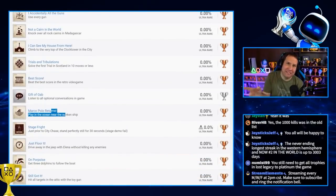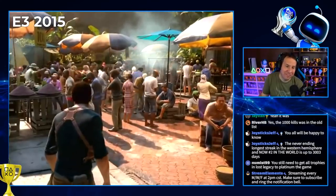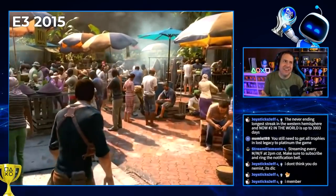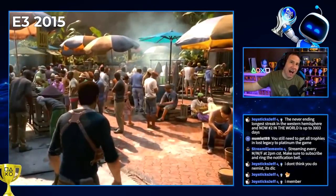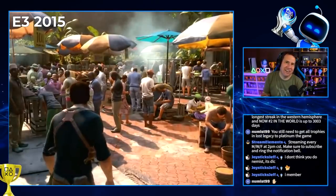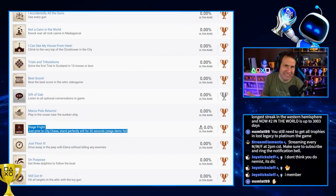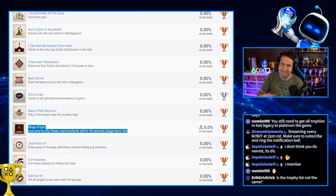'Stage Shreds' — this is one of the best moments in E3 history. Raise your hand if you remember the stage fright incident. While they were on stage demoing the game, they had the controller Bluetooth synced to the wrong console. But the best part is that Naughty Dog made that moment into a trophy — when you get to that point in the game, you just have to sit still for 30 seconds. It is my all-time favorite trophy, hands down.